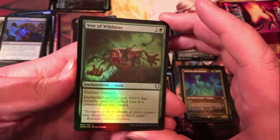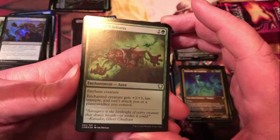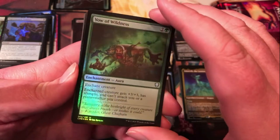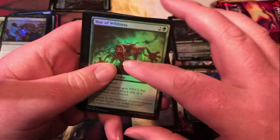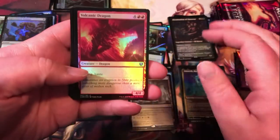Vow of Wildness — the Vows are all reprints of a cycle from a commander set in the past. They buff a creature and make it so it can't attack you, so in a multiplayer game that can have some nice ramifications.